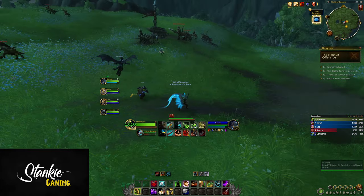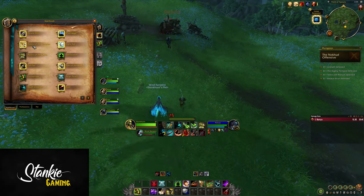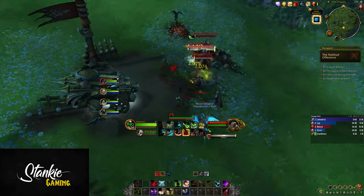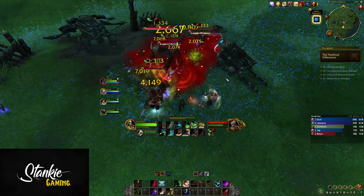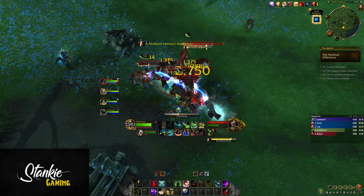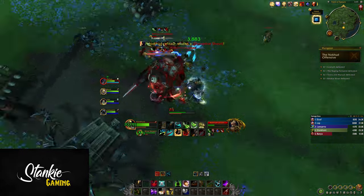REJOICE! This gives us the choice between being able to quickly spread Serpent Sting on big packs of mobs with Hydra's Bite, or more sustained low-target cleave with Latent Poison. On a fight like Lords of Dread in Sepulcher, where you always have at least two targets, you'd smack away at one of them whilst keeping Serpent Sting on both, and swapping targets for a cheeky Raptor Strike when the other boss has 10 stacks of the poison. I really like these talents.